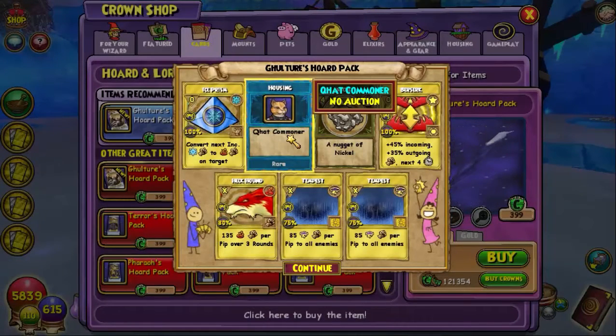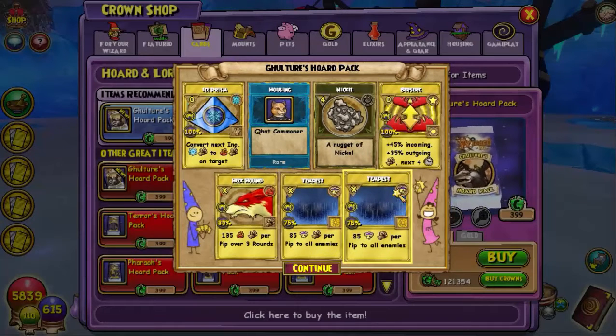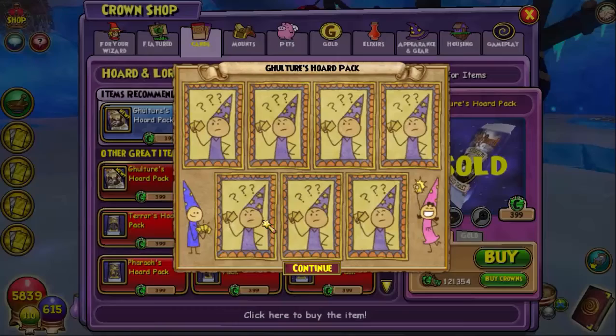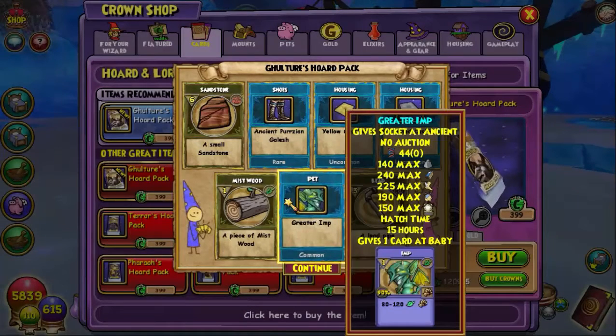Okay, first one we get this Quirno Manor, and a bunch of treasure cards, and an ingredient. The housing thing is pretty cool. Let's see what else I got. Greeter Imp - you got a pet.